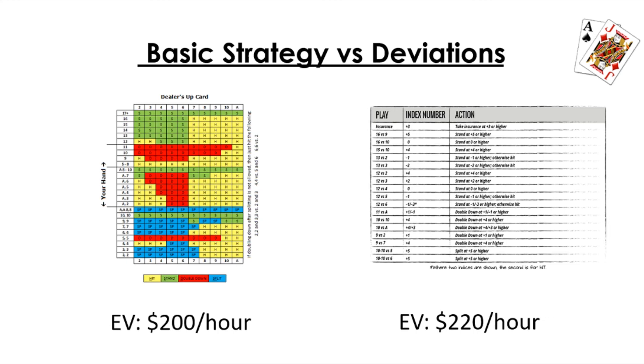Let's compare someone who card counts with regular basic strategy versus someone who card counts and also applies playing deviations. For example, say a high roller is card counting and his expected value is $200 per hour with basic strategy. That same player could actually make around $220 per hour by applying these extra deviations. This is a huge increase — it may seem like only $20 per hour, but if that card counter plays for several hundred or thousands of hours per year, you can really tell the difference.